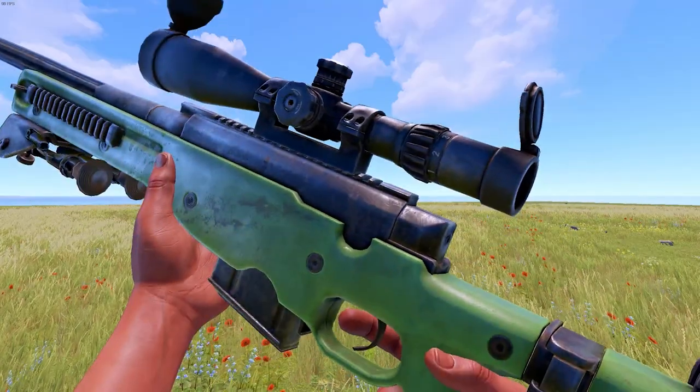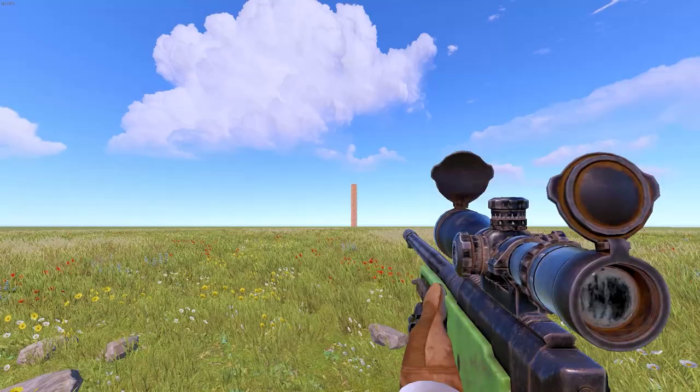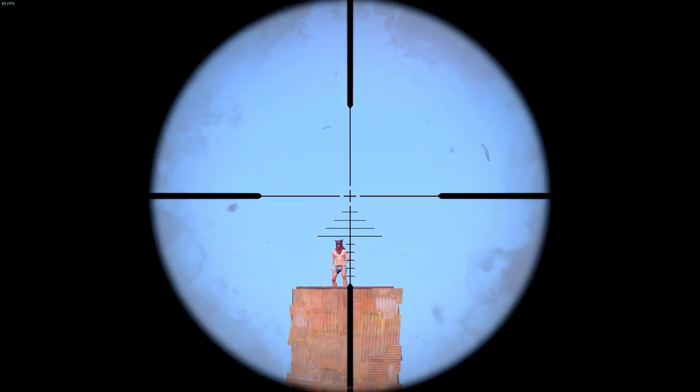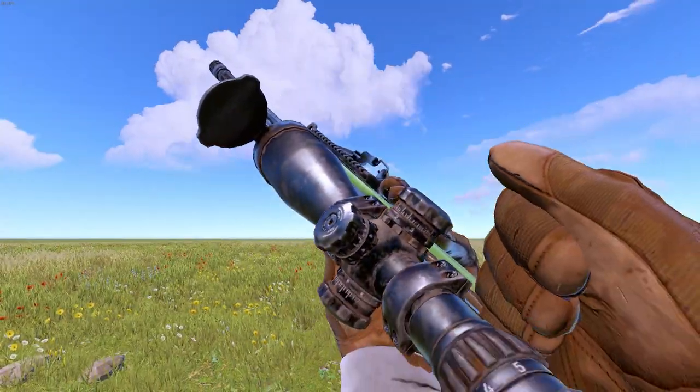The L96 is uncraftable and considered one of the most powerful weapons in Rust. Although, if you try to headshot somebody with a wolf headdress and a bandana from 75 meters or further, don't expect to get an easy kill.